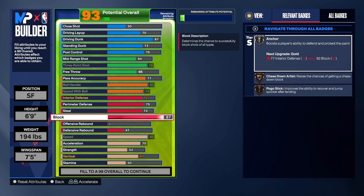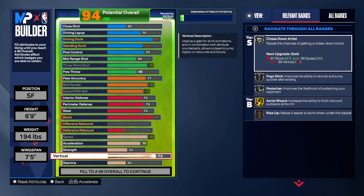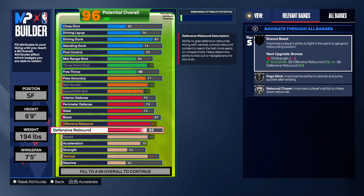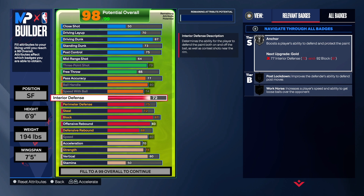For Block, I took it up to 87 — I didn't want to sacrifice that. We get Chase Down Artist on Gold, and you need the block speed and vertical for that. We also get Anchor on Silver and Pogo on Silver. For rebounding, Offensive Rebound is at 83 and Defensive Rebound is 68. We get Box on Silver once you take the Strength up — this build isn't a center but you will be able to get some rebounds.